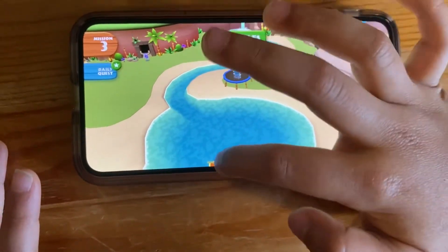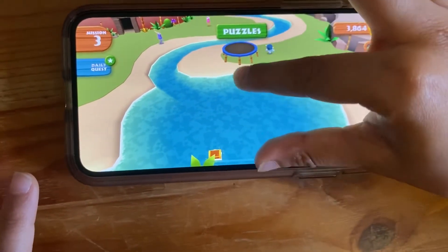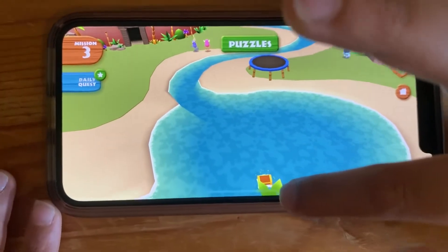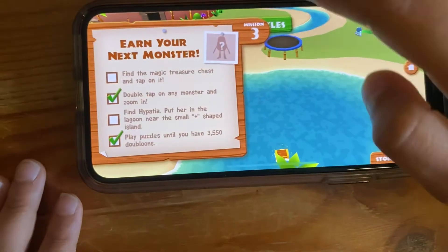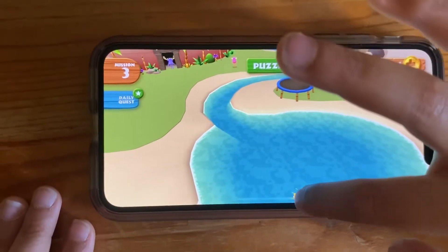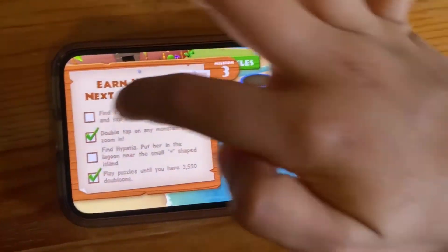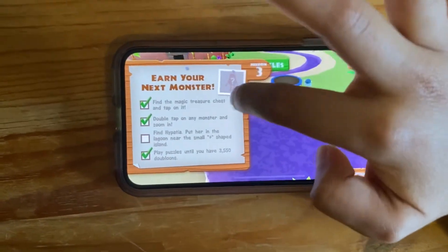So I found the magic treasure chest right over here. How do I tap on this? Check the rules — find the magic treasure chest and tap on it. And we got a purple rain — wow!